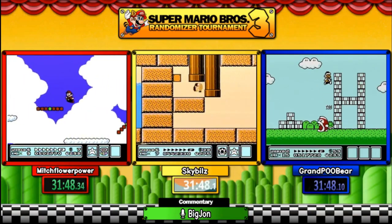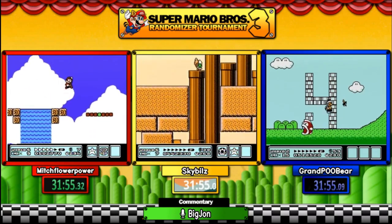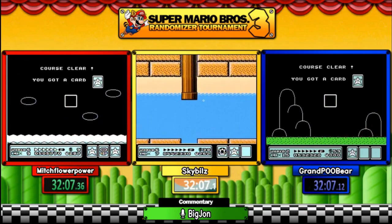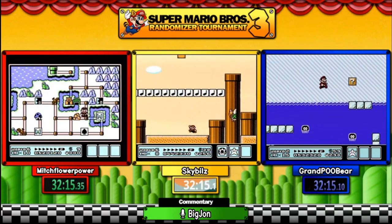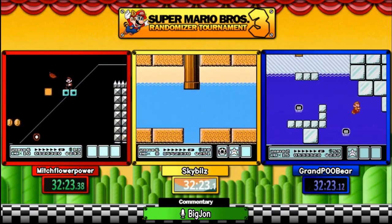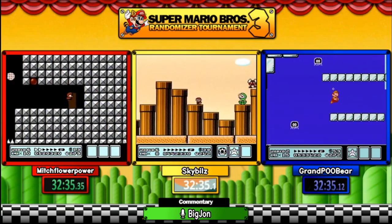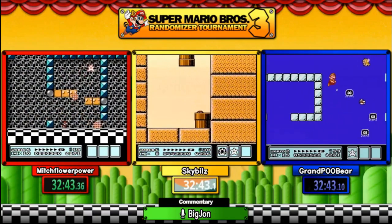Boss Bass can eat you whole with one hit and you're dead regardless of your status. Murder on Pooh Bear's stream! But he or she comes back. One thing to note about Boss Bass is that they can sometimes vertically go up and down — they can actually fly sometimes and not only be on ground level. Sky Bills got trolled by the one-up block going through the two-block gap and had to go back — that just tickled me.